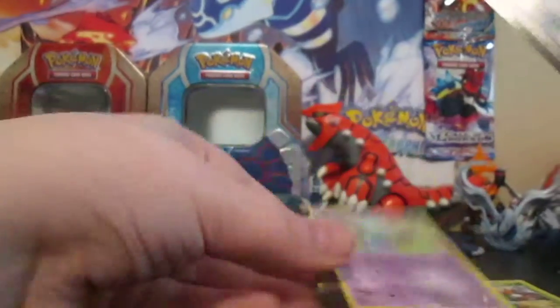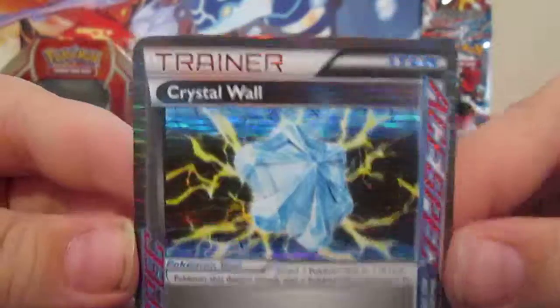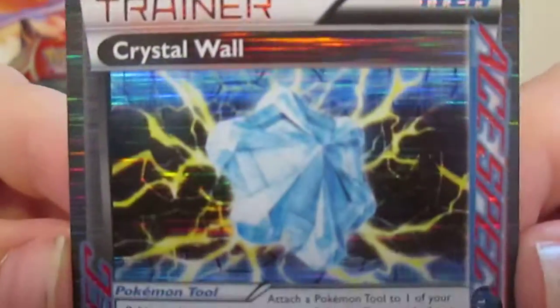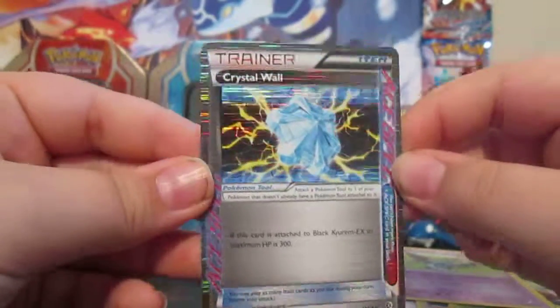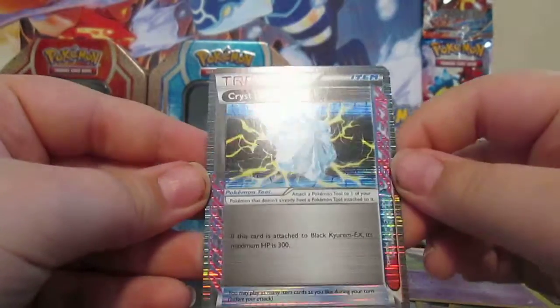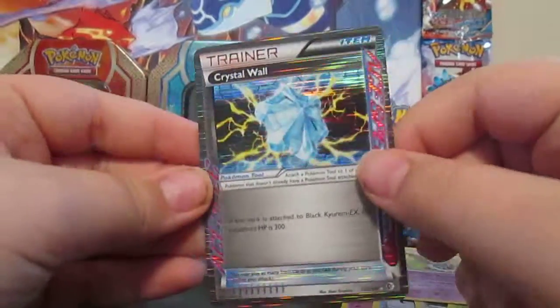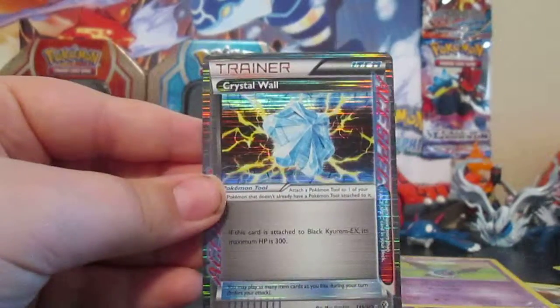And our Rare is a Swoobat. So we did get ourselves an Ultra Rare Trainer card. Very, very nice. Boundaries Crossed is always giving me nice luck. ACE SPEC Crystal Wall — that's pretty awesome. This is only my second ACE SPEC. Hope you guys enjoyed this video. Until next time, see ya.